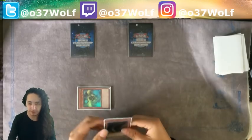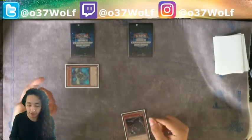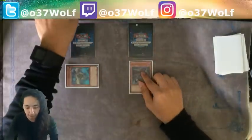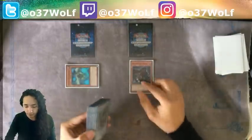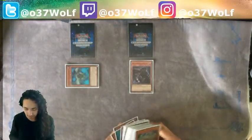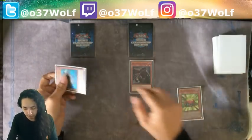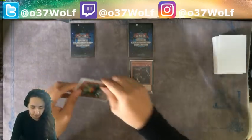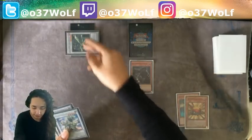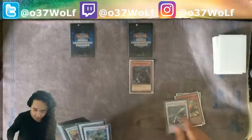Special summon Gofu and place it underneath because you only played the Dico Talker, so you want to have free slots — bottom right, bottom left. Use its effect and send the Waiter.